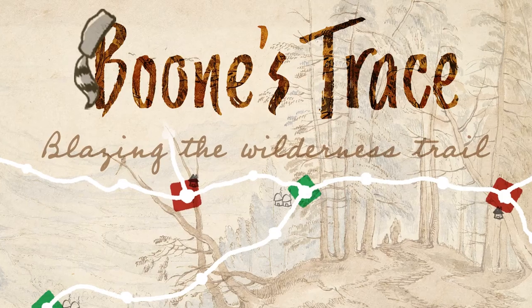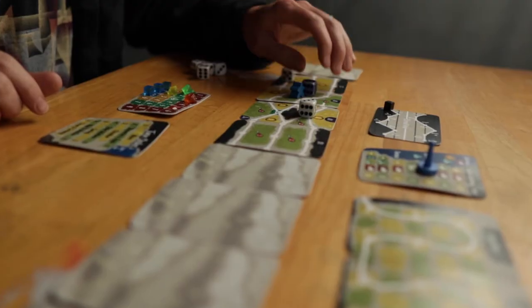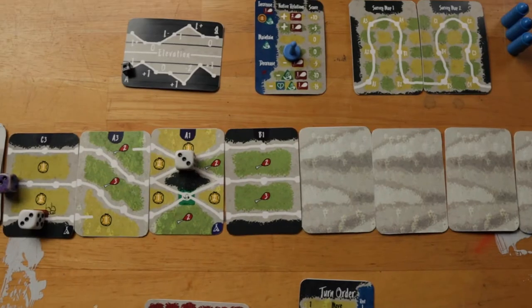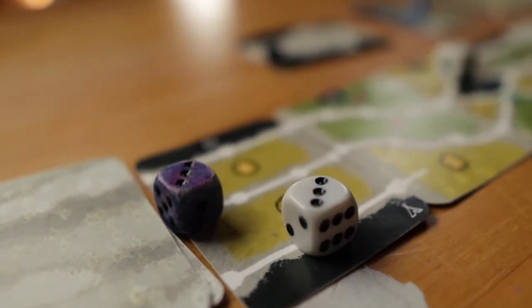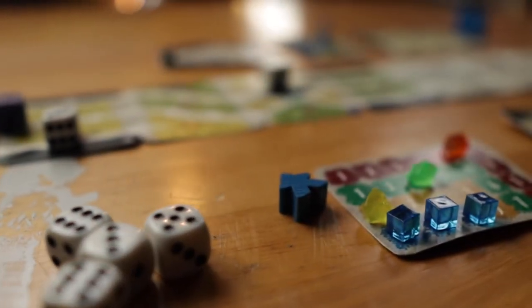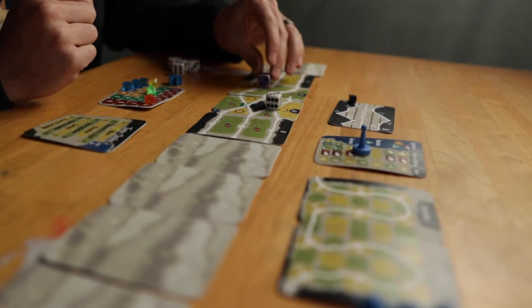Hey there, my name is Ben from Circle Canoe Games. Welcome to this overview video of Boone's Trace: Blazing the Wilderness Trail, which is a one to two player game that takes 30 to 45 minutes. In Boone's Trace you play the role of the intrepid frontiersman Daniel Boone as he makes his way through the wilderness to his new homestead in Kentucky. To give you a sense of this game I'm going to show you a full turn, kind of mid-game, of a solo game. So let's jump right in.